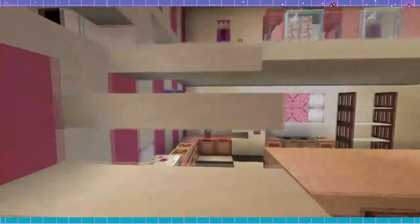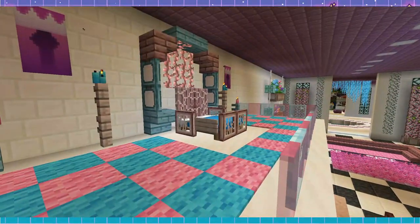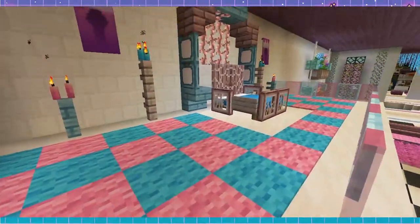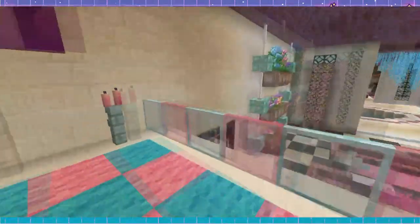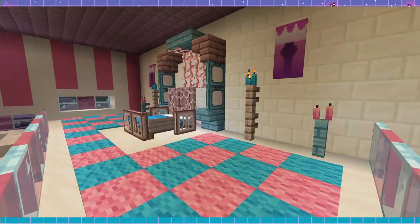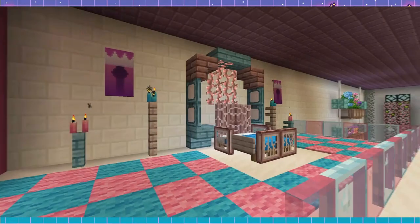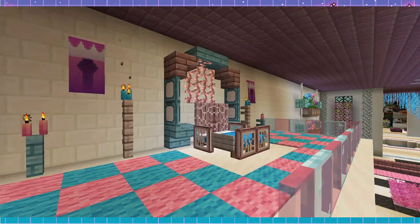Last but not least, we have the bedroom balcony. I'm really pleased with how this fancy bed came out. The colours of the woods that I used are really pretty together, and it really helped bring this little section together to have the cute pink and blue colour scheme going on. It's a very tiny area, but it's one of those purposeful areas, and I think it came out pretty cute — all things considered. There's only so much you can do with a bed in Minecraft, but I enjoy what I did here.